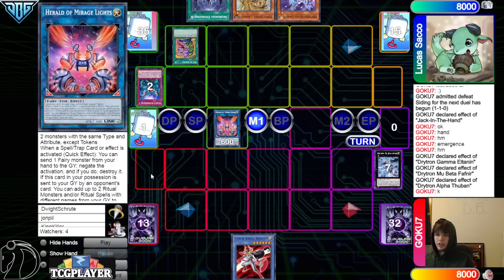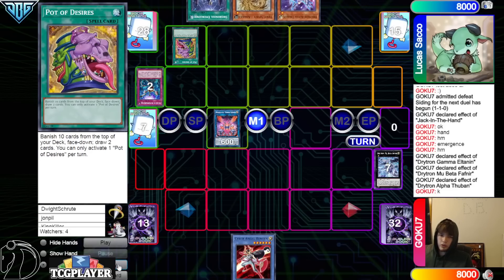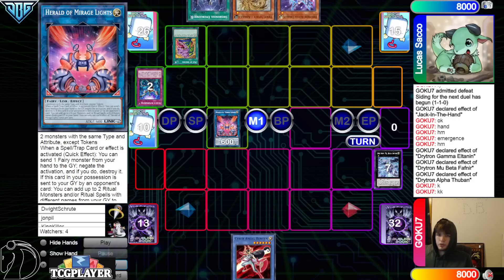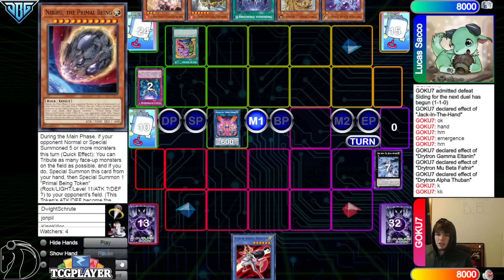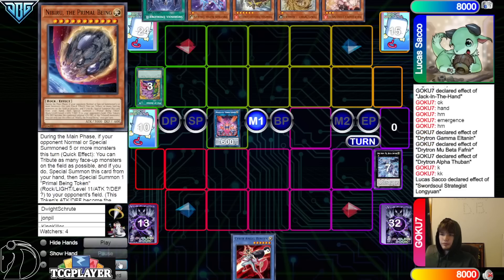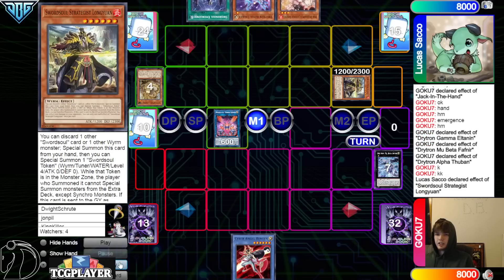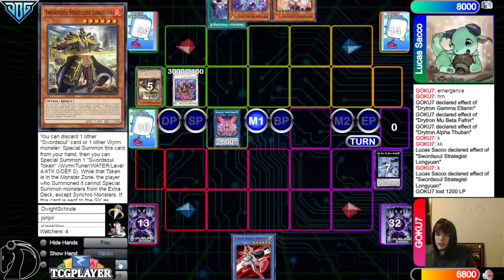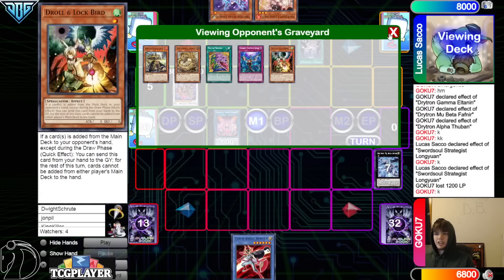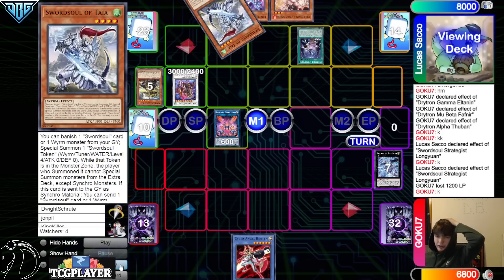They drop Emergence, Imperm on the Herald. Then activate Desires — they also knew they had Imperm that could beat this, so just using it for follow-up. Draw Longyong and Ash. Activate Longyong, discard Adora, special summon, bring out Token, turn those into Fleur. Burn for 12, activate Emergence — search Taya.